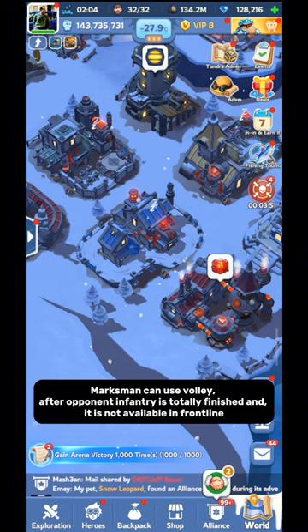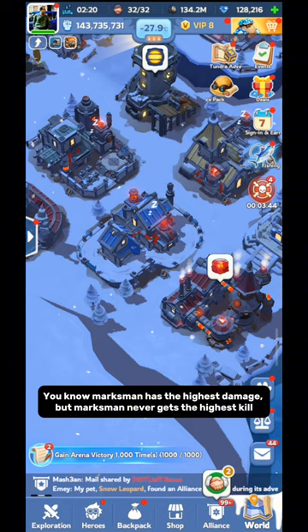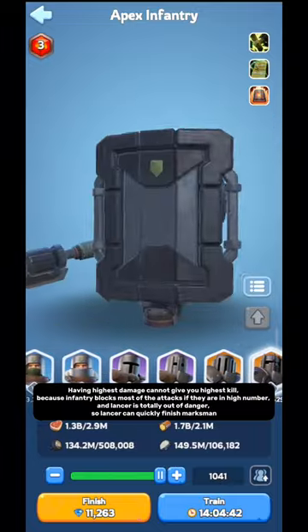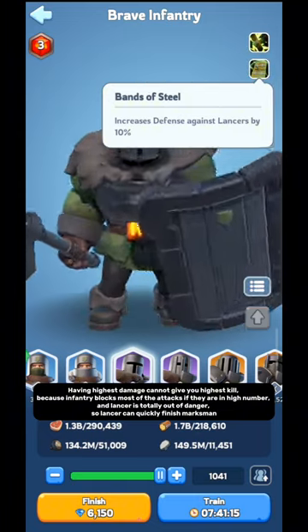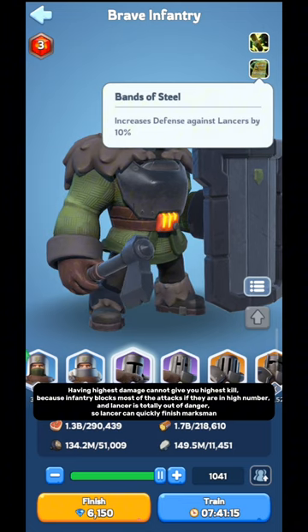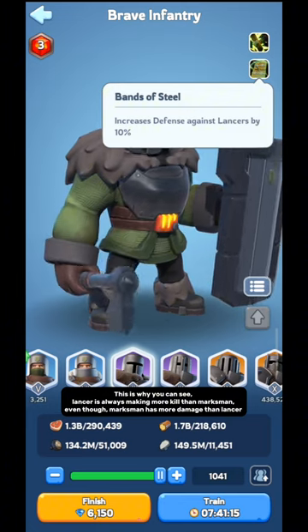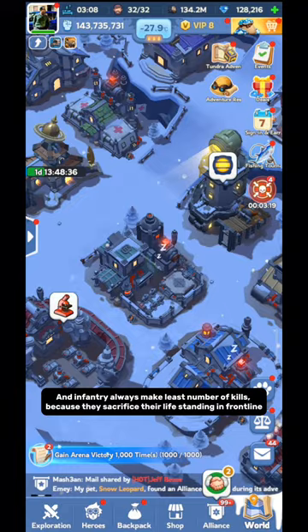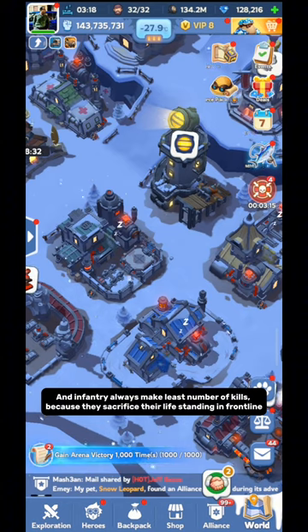Marksman can use Volley only after opponent Infantry is totally finished and no longer available in the front line. You know Marksman has the highest damage, but Marksman never gets the highest kill. Having the highest damage cannot give you the highest kill, because Infantry blocks most of the attacks if they are in high number, and Lancer is totally out of danger so Lancer can quickly finish Marksman. This is why Lancer is always making more kills than Marksman, even though Marksman has more damage than Lancer. And Infantry always makes the least number of kills, because they sacrifice their life standing in the front line.